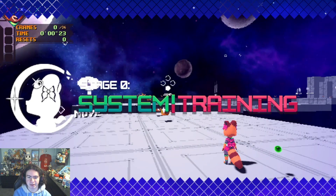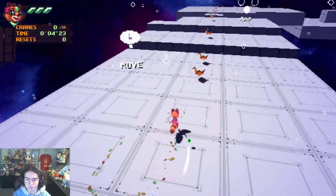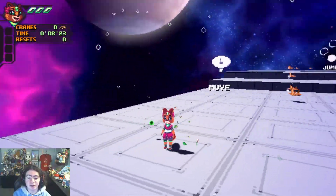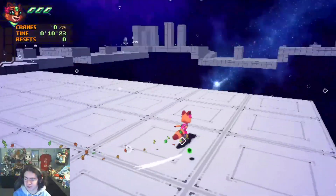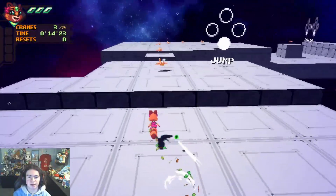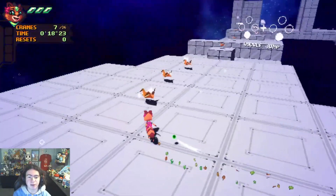Stage zero — system trading. Left stick is move. We play as this character — I do not know what her name is, but she is adorable. And jump — it's kind of like a speedrun 3D platformer.